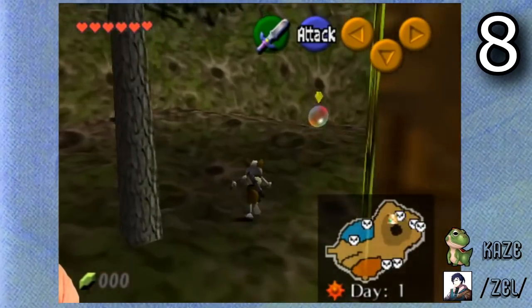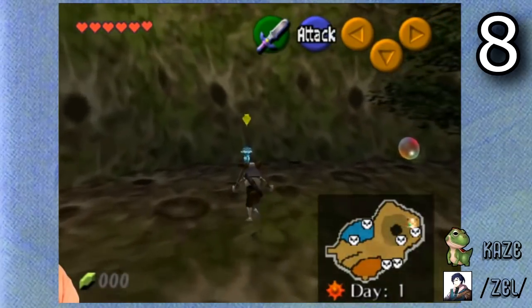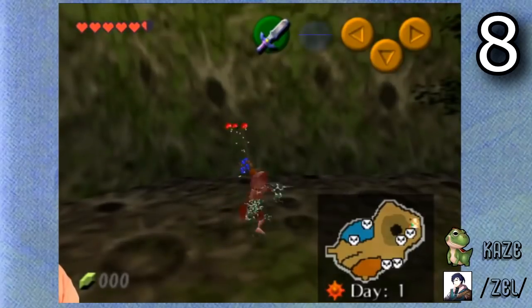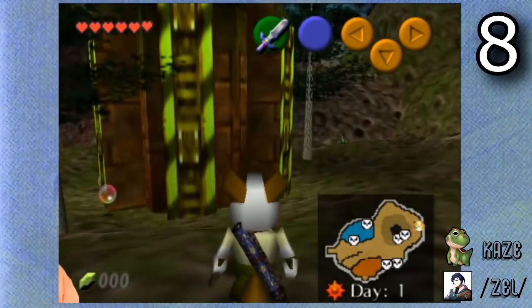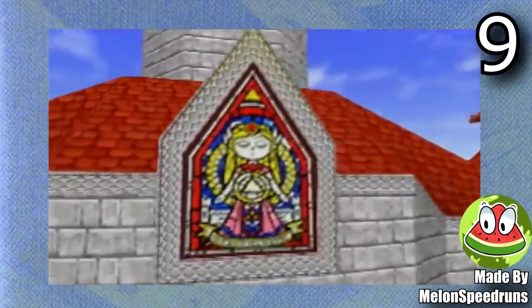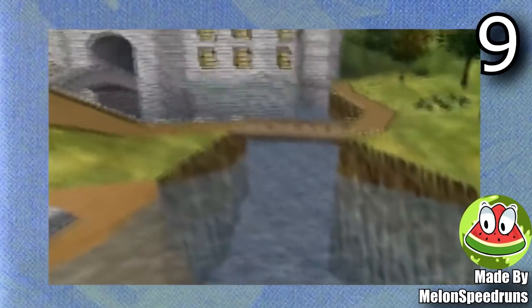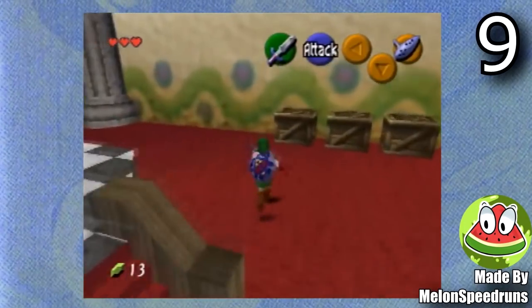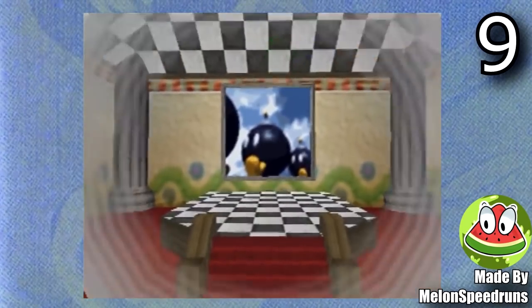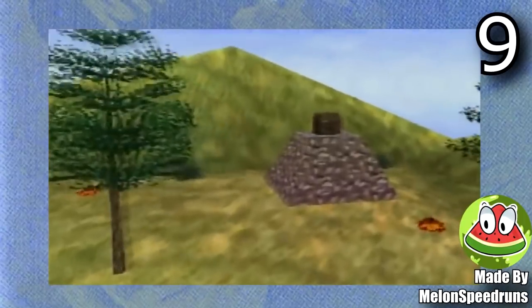Next is Star Fox 64 Survival — this is actually a ROM hack for Ocarina of Time where you get to play as Fox McCloud. It's pretty much a firefight mode where you go through many rounds and can buy upgrades. Now for The Legend of Peach by Melon Speedruns — this is a really cool demo of pretty much Link in Super Mario 64. They changed all the textures to fit Ocarina of Time better, and it really feels like Link belongs in this world. Right now the only level it contains is Bob-omb Battlefield, and it really is a surreal experience.